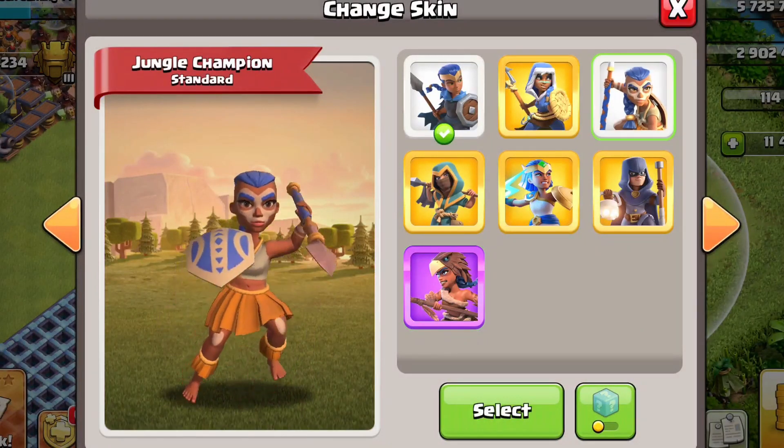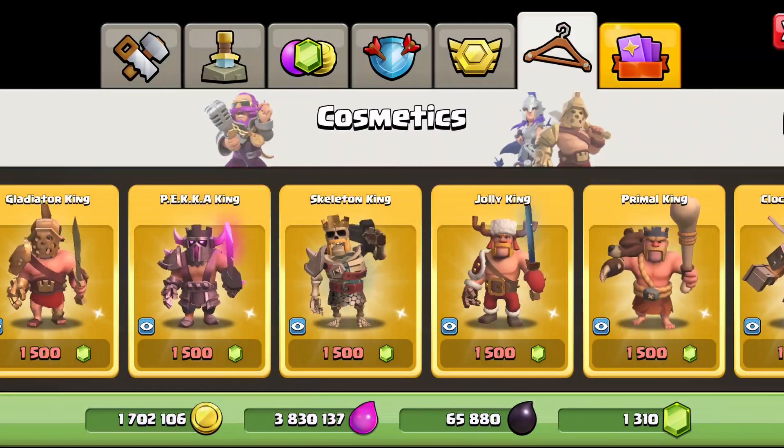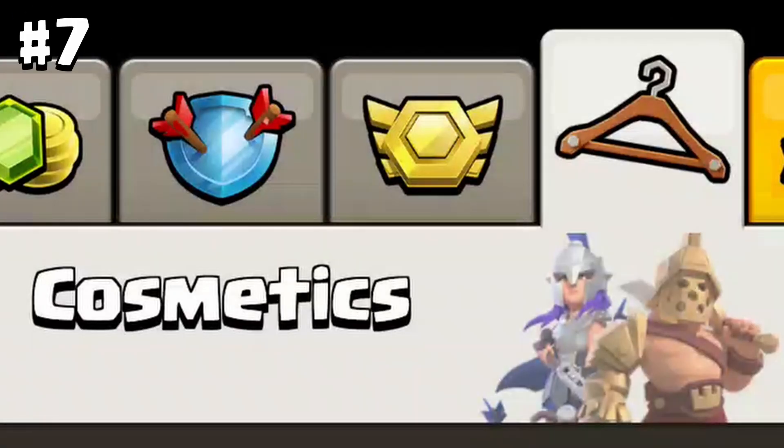Skins that you can buy for money — like legendary skins and standard skins for $9.99 and $3.99 — will show up even if you don't have that hero unlocked. But the skins that you can buy with gems from the gold pass will not show up until you've unlocked that hero.